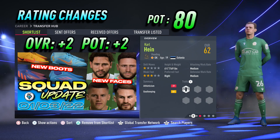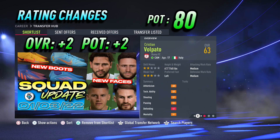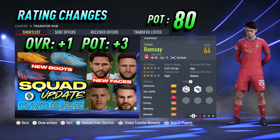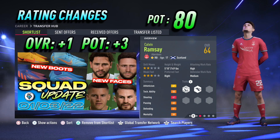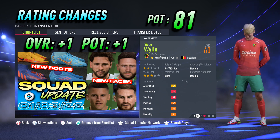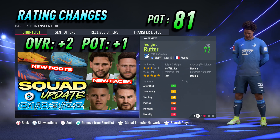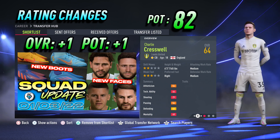Moving on to the rating changes, kicking off with Reading goalkeeper Carl Hine — plus 2 overall to 62 and plus 2 potential up to 80. Roma central attacking midfielder Christian Volpato — plus 2 overall to 63 and plus 2 potential up to 80. Teenage Aberdeen right back Calvin Ramsey — plus 1 overall to 64 and plus 3 potential up to 80. Ustend right wing back Sieb Weiland — plus 1 overall to 60 and plus 1 potential up to 81. Hoffenheim's French striker Jorginho Ruter — plus 2 overall to 72 and plus 1 potential up to 81. Leeds United centre-back Charlie Cresswell — plus 1 overall to 64 and plus 1 potential up to 82.